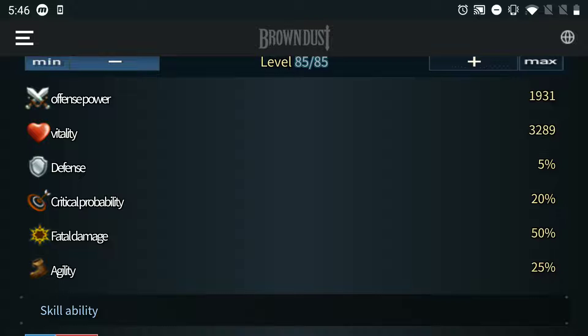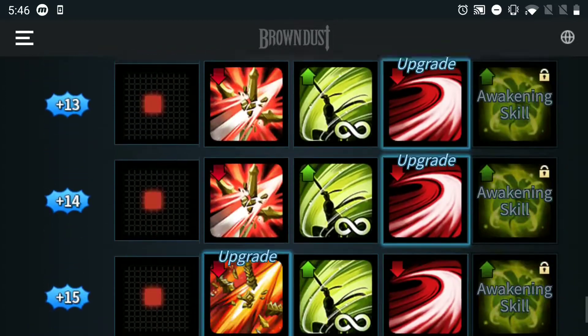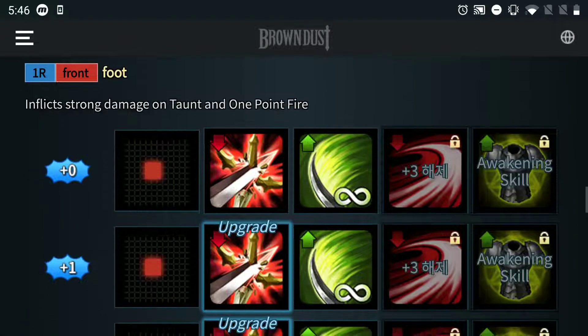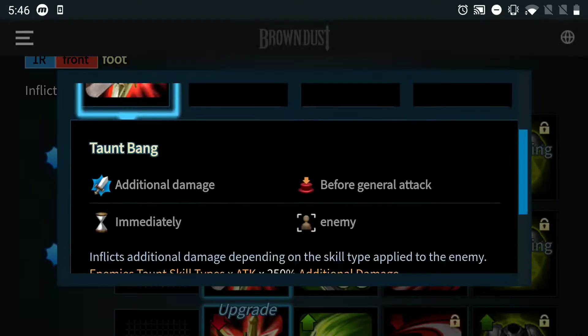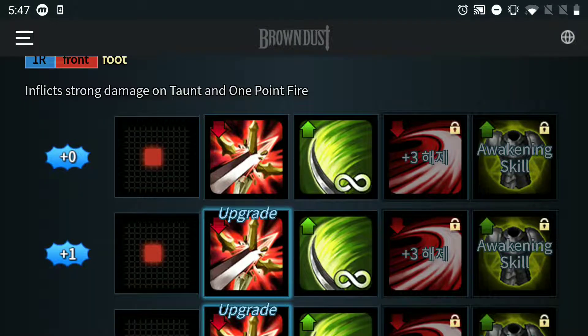Vitality: HP 3.2k. Defense, decent crit rate 20%, 50% crit damage, and of course 25% agility. So obviously her skills have been reworked all the way up to plus 15. I still have not yet seen her skills — this is fresh out of the box. Taunt Bang! Inflict additional damage depending on the skill type. Enemies taunt skill type times attack times 250% additional damage. Enemy concentrated fire times attack times 250% additional damage. That is a lot of damage at plus 0 already.